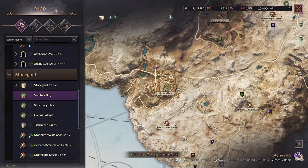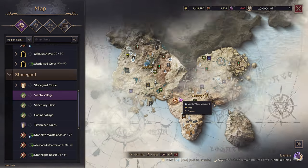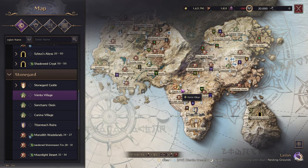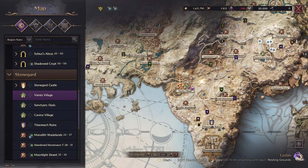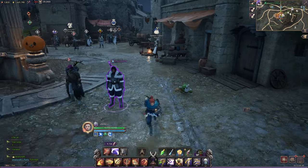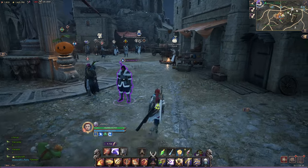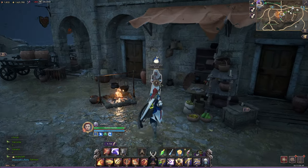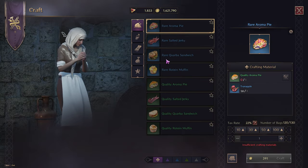If you come to Vienta Village, which is in the middle of the map — for all the people who aren't playing the game yet — you'll want to come here. It's kind of like the main village of the game, located right in the center of the map. Make your way to the plaza right in the middle of Vienta Village and there is a sundries crafter.